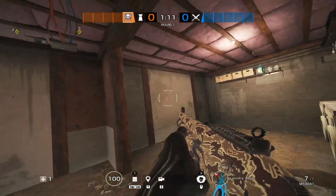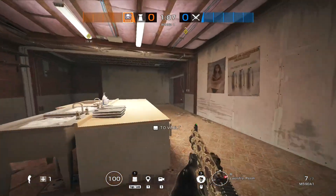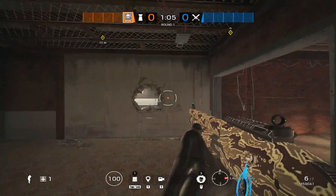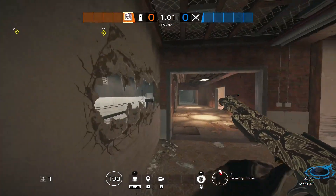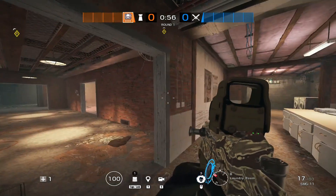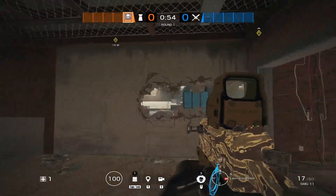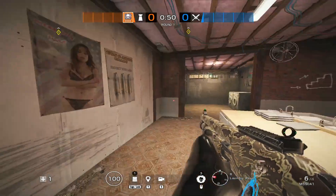On the basement defense, you always want to make sure you have some shotgun impacts or similar gadgets. People usually like to open up freezer and then reinforce the adjacent wall. But sometimes people don't play freezer and it just becomes another line of sight for attackers. Do not open this up unless you actually have someone playing in there — otherwise reinforce it off.